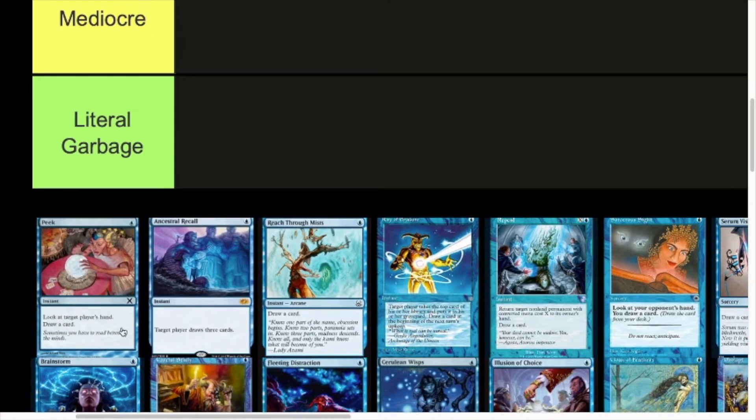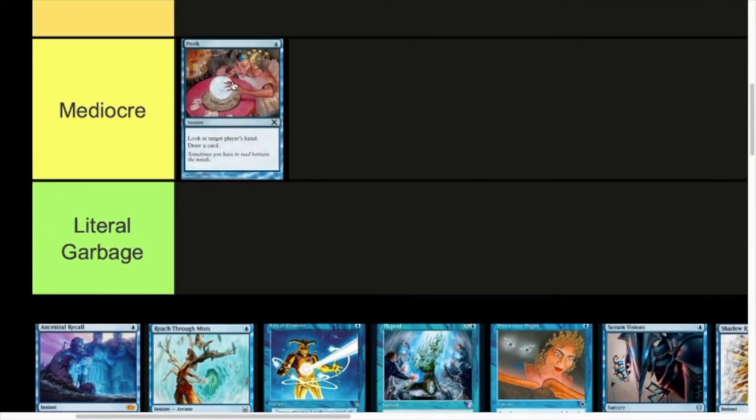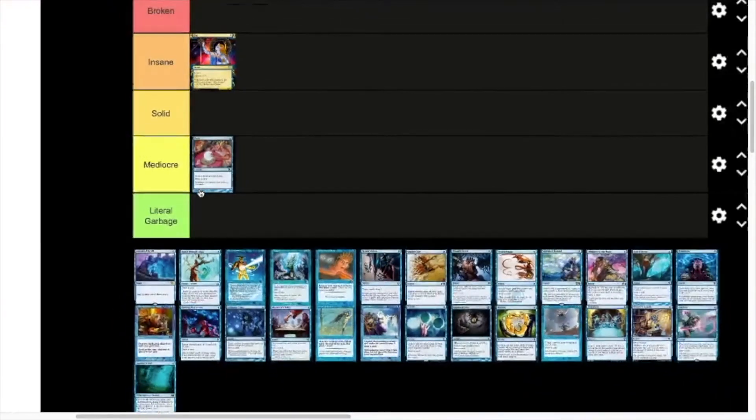Next up we have Peek — one mana instant, look at target player's hand, draw a card. I reckon Peek probably belongs in the Mediocre tier. Looking at their hand and drawing a card is not strong, but it is instant speed. For example, they untap, draw, you then cast this, see exactly what they've got in hand and know how to play accordingly. It replaces itself, so it's not bad. I can see it see play, but probably not in a Standard environment — maybe just occasionally in a sealed deck or a very specific deck.